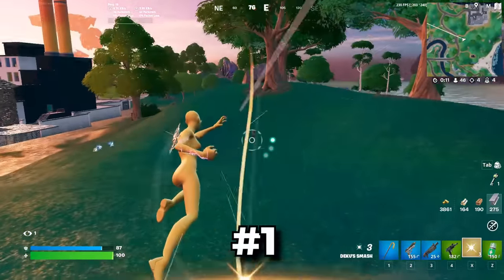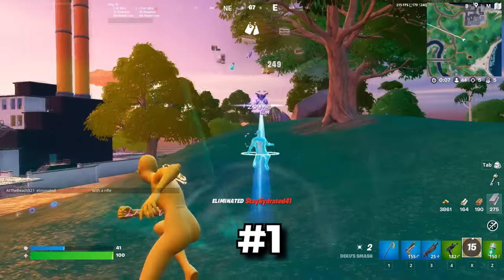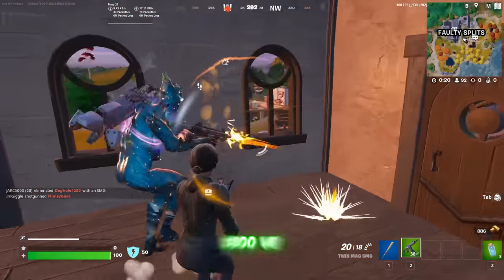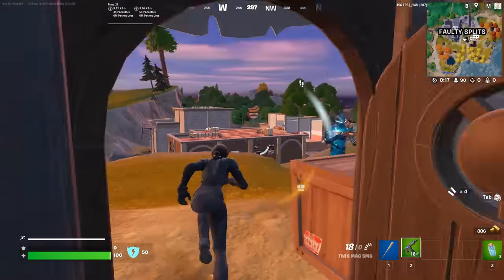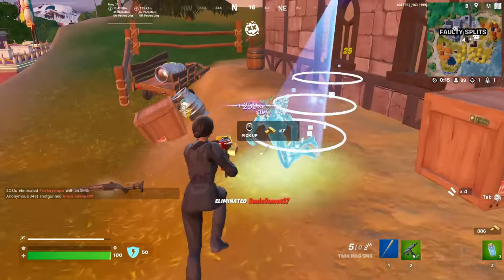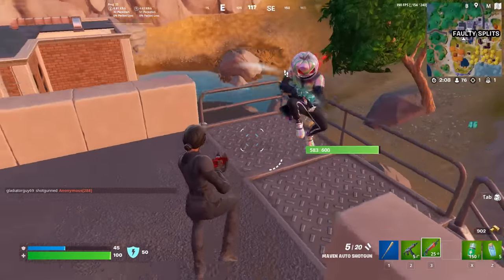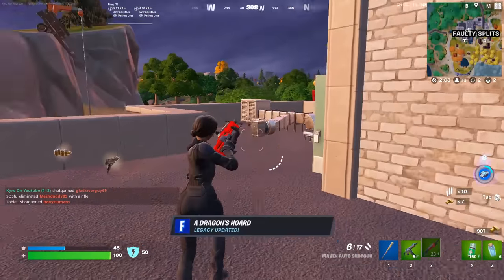Coming in at the number one position, the best cheap pickaxe that you guys can buy today is the Harley Hitter. This is going to set you back 800 V-Bucks. It is by far one of the best designed pickaxes we have ever seen, and I don't know if we are ever going to see a pickaxe that people love even more than this. It is just so clean. I love the way this looks, and I feel like this deserves to be a lot more popular in Fortnite today.